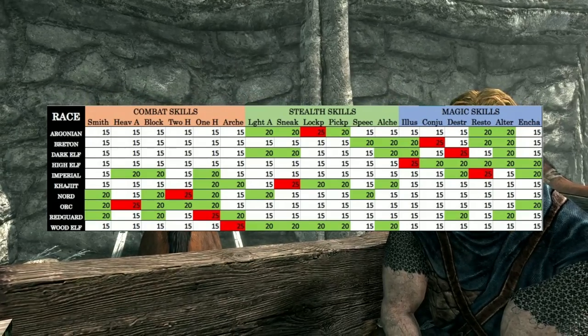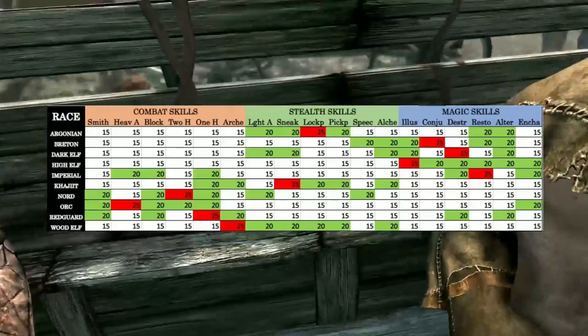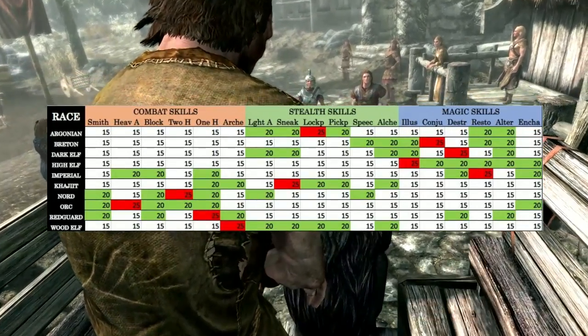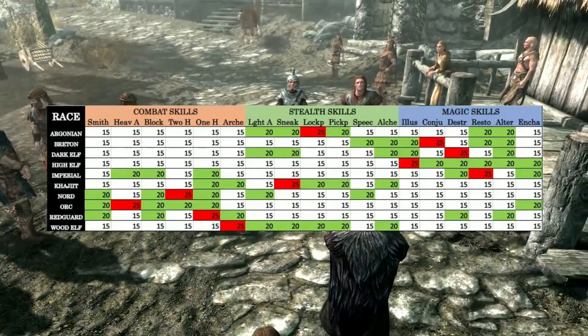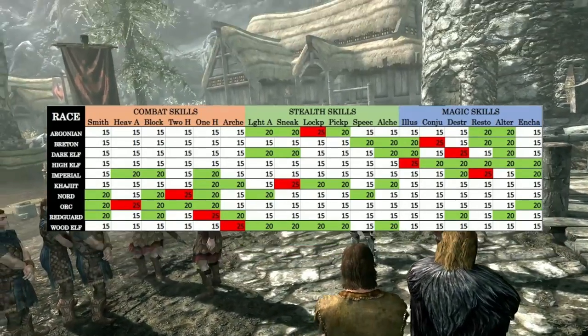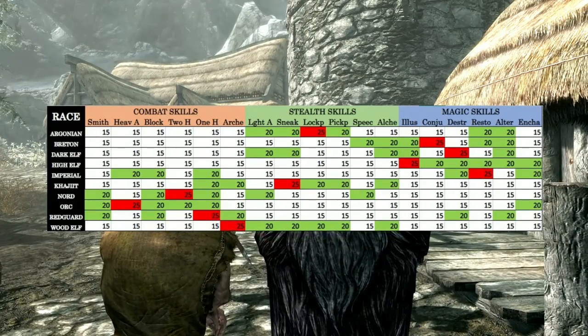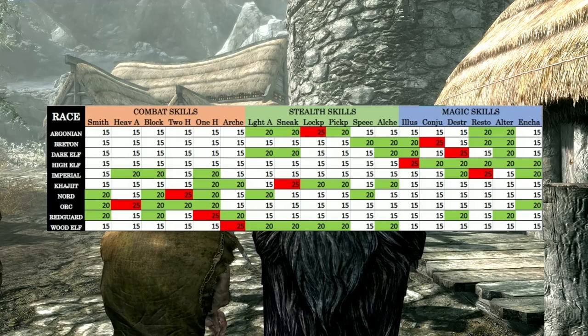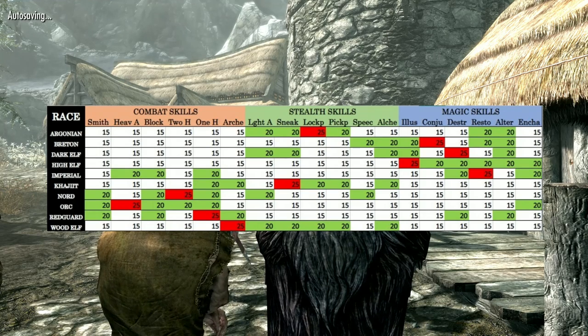The skills are banded into three groups: Combat, Stealth and Magic. Each race starts off with skills at level 15, with five skills at level 20 and one skill at level 25. Nords, Orcs and Redguards are weighted towards the Combat Tree; Argonians, Khajiit and Wood Elves towards the Stealth Tree; and Bretons and High Elves towards the Magic Tree, with the Imperials being a balance of Combat and Magic and the Dark Elves a balance of Stealth and Magic.